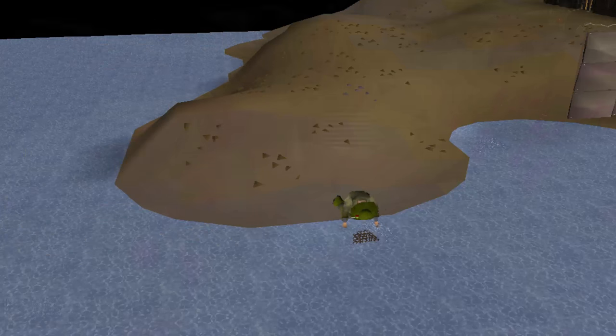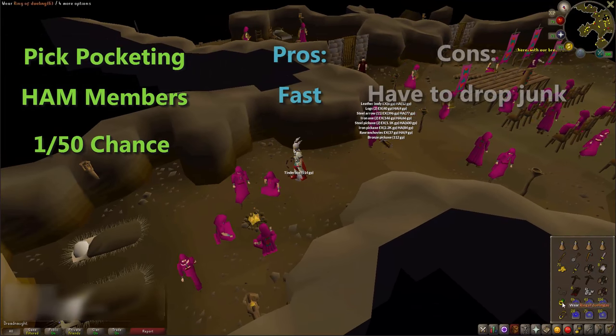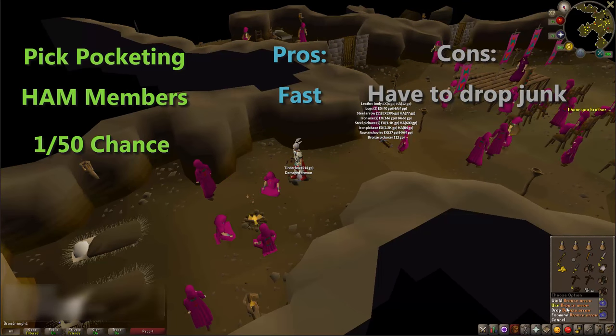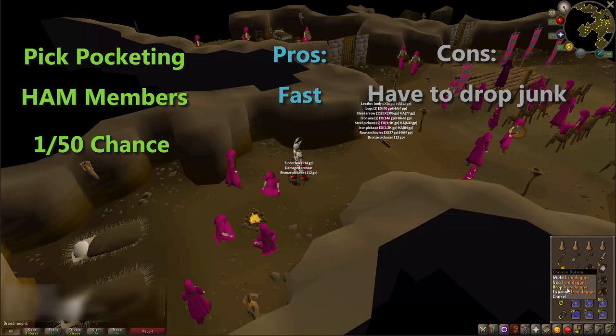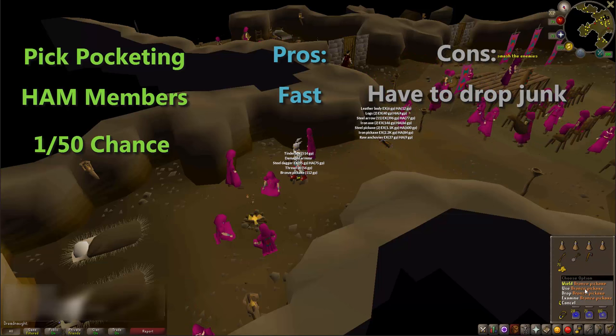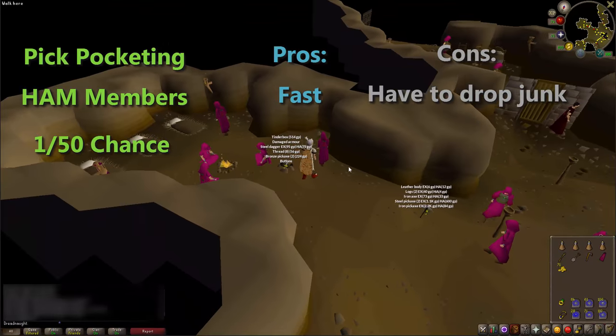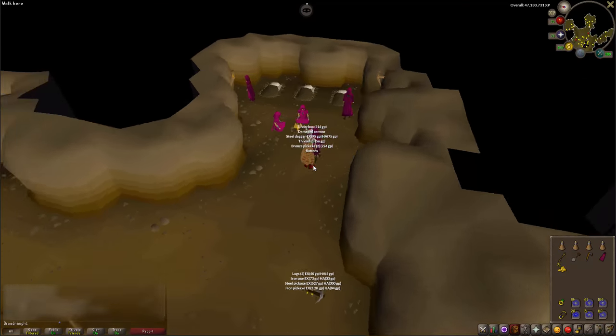The first way of getting easy clues is by pickpocketing HAM members. This is probably the most popular way of getting easy clue scrolls in the game — you see a lot of people doing it. It's a 1 in 50 chance so it's pretty quick if you have a high thieving level. Personally I don't like it as I don't like having to drop all the junk, but it is the most popular way.